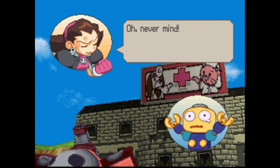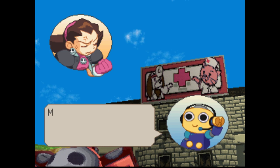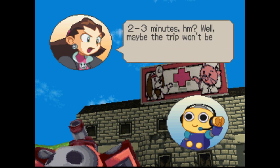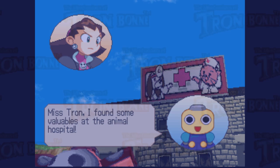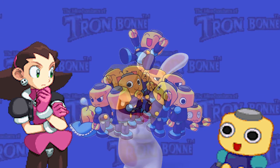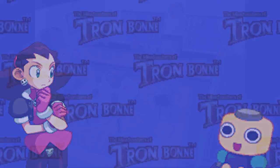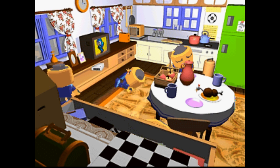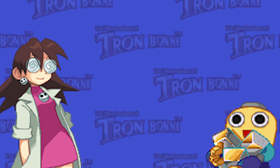Oh, never mind. Call the Drachen and tell them to pick us up. Miss Tron, they say they'll be here in two to three minutes. Well, maybe the trip won't be a total waste. Grab what you can. Miss Tron, I found some valuables at the animal hospital. There's been a lot of minion group characters out there over the years, and a lot of them have this cynical sense of design and comedy behind them that is pretty much lacking from the servebots. They're just good-natured, hardworking, and incredibly dumb and lacking in confidence. For a group of villains that literally break and enter houses, rob banks, and attack police on sight, they're incredibly childlike in how pure they are and how they interact with the world surrounding them.